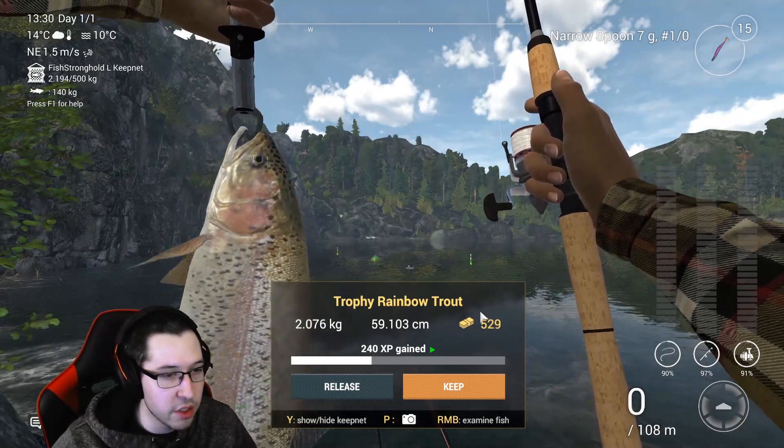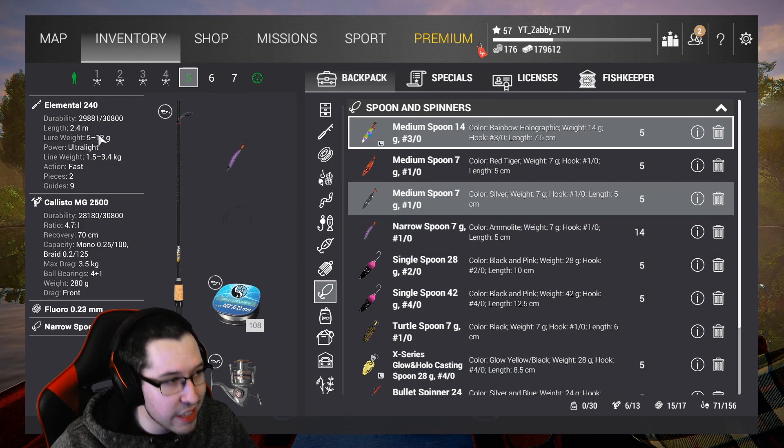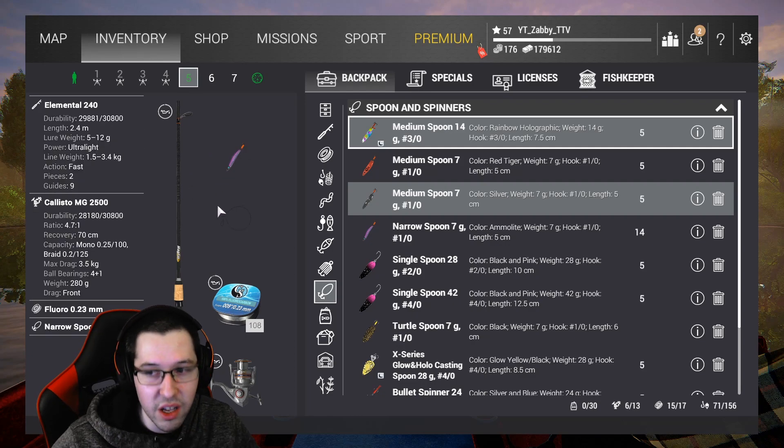240 XP with this setup and $529 — and that's just for a Trophy, not even a unique. If you guys want to look at this setup, it is the Elemental 240 Callisto MG 2500, using 3.6 kilogram fluoro line with the 7 gram 1-0 narrow spoon that we used in Emerald. Even with just this setup, you'll make a killing here.